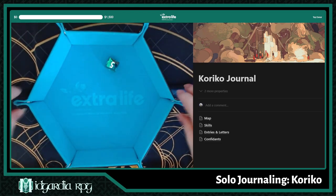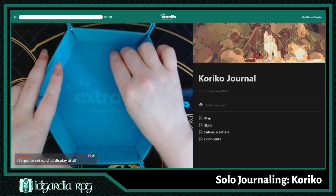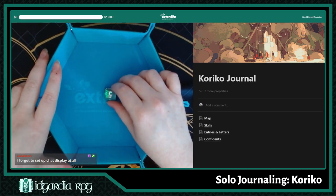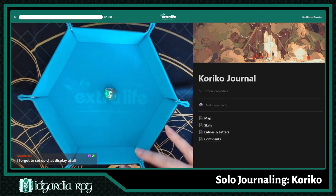Assuming we get that far in this game, Kariko's resolution is based off of dice stacking, so you have to stack d6s, and as long as the tower doesn't fall, you succeed, and if it topples, then you fail.